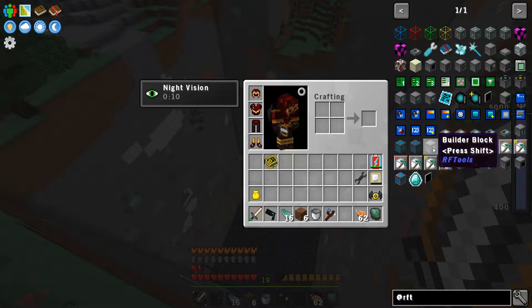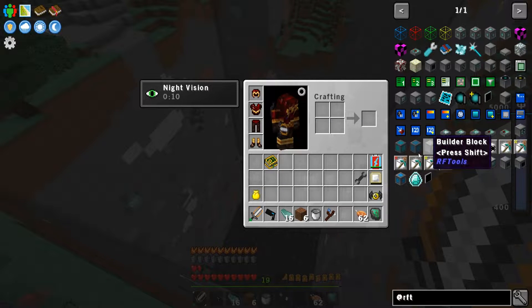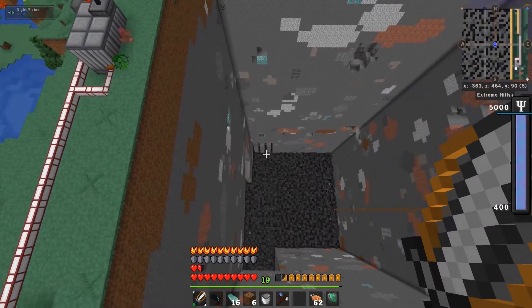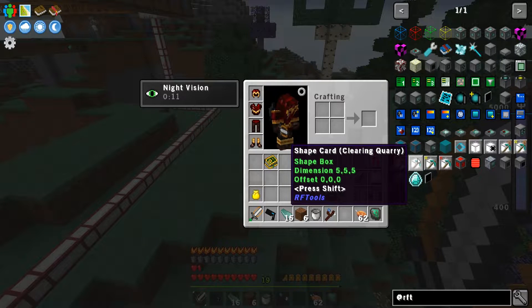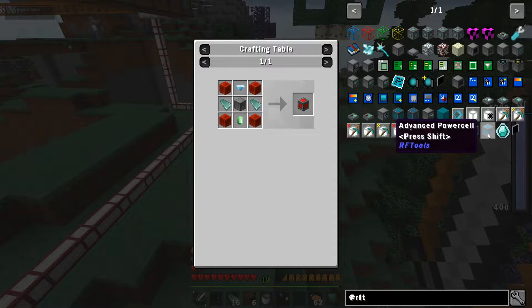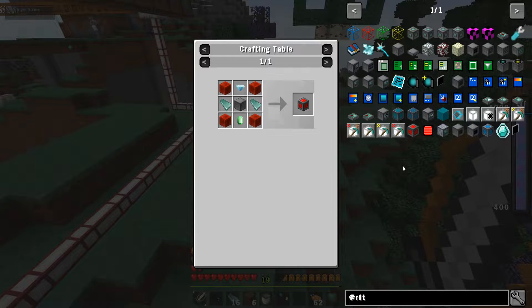If you look at RF Tools, it has the builder block. This block does things, but what you can do is hook up a shape card inside, get a clearing quarry card, and basically it'll do this. I'm thinking it might be faster, might be able to accept more energy, there's some really cool things in here. It's not too incredibly difficult to get. Also, another thing we're going to be using is the power cell. There are two versions — an advanced power cell — and I'm not sure what the difference is beyond storage.